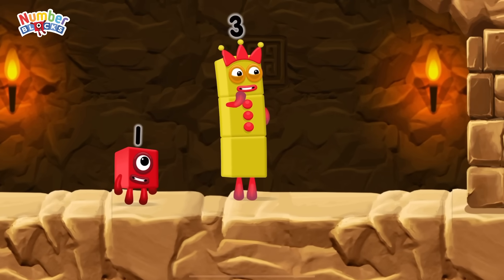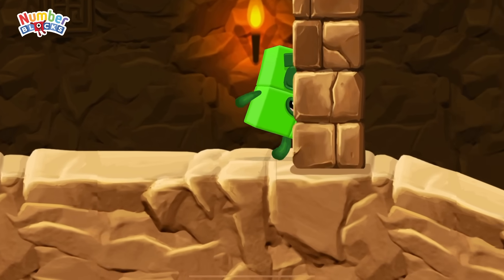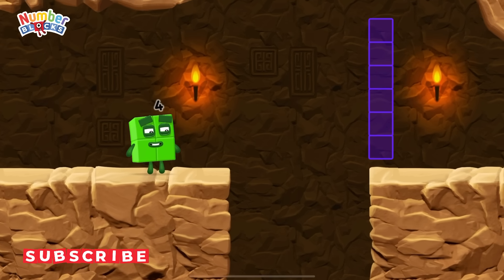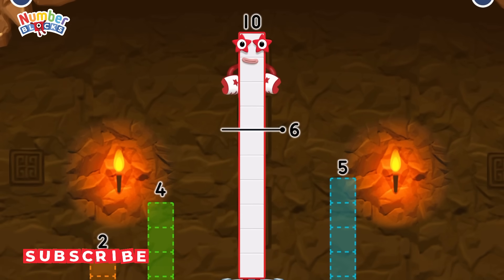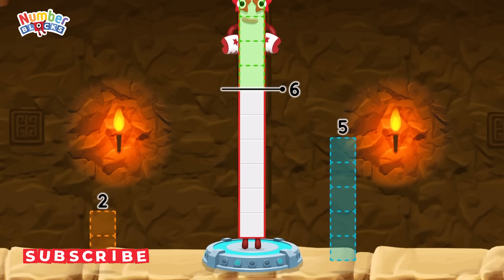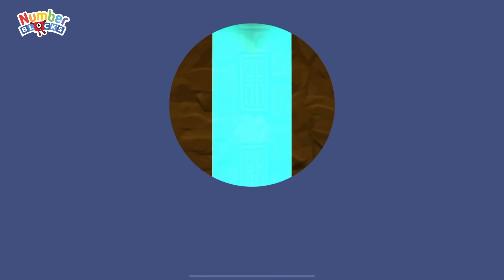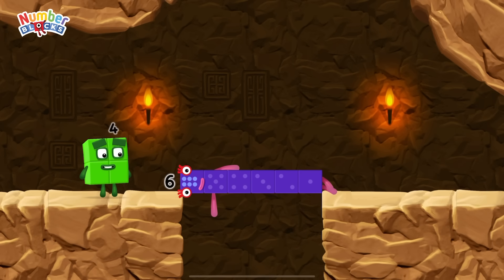I think three might need one's help to get past that wall. Oh yeah! Take number blocks away from ten to leave six. That's right! Ten minus four equals six. Six! Well done!